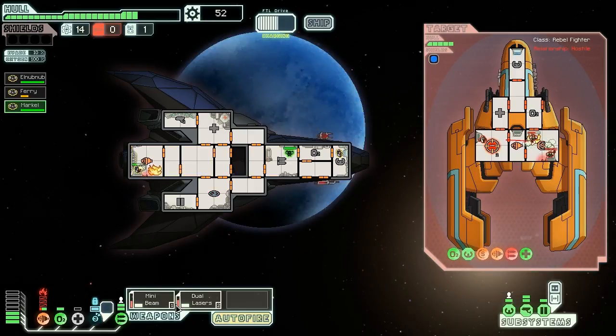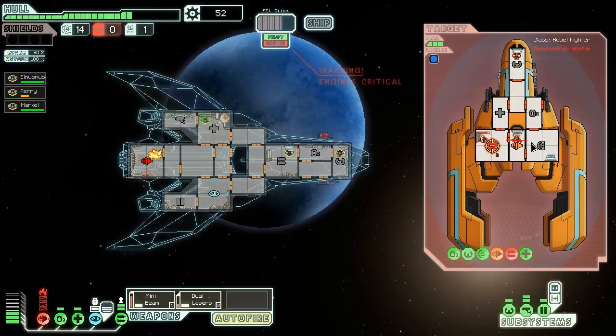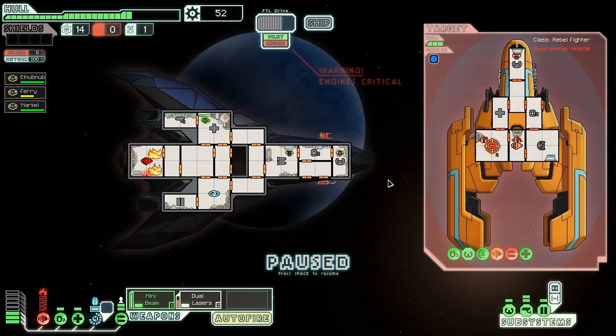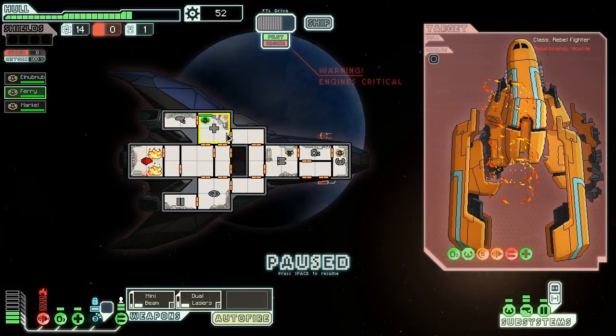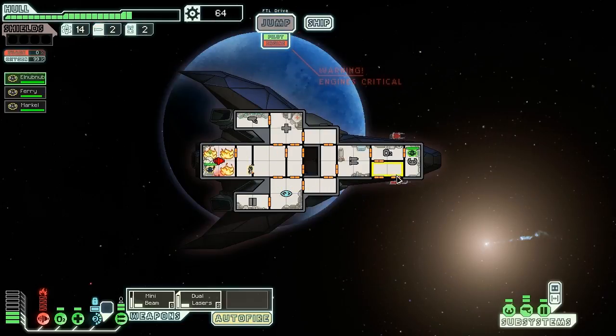Mini beam starts fire — but there's a fire in the engine room and crew has very low health. I think he can deal with it. Oh, maybe not. Yeah, he almost got it. There's still one more fire — get out, get to the medbay. I think we're just going to let the fire spread for now and then deal with it later, because this fire is doing massive damage to us.